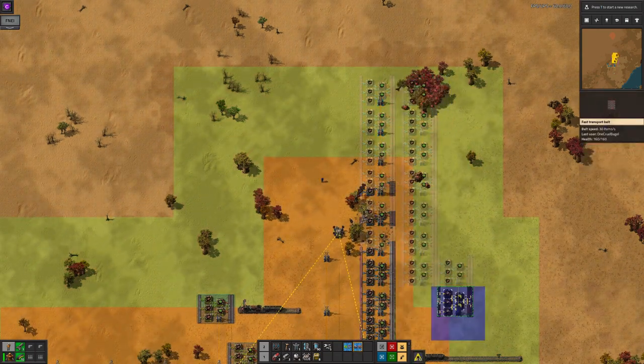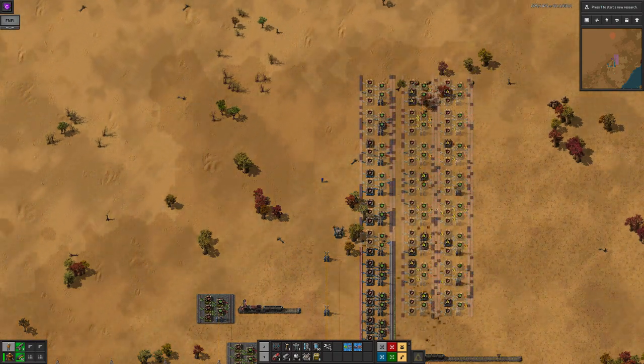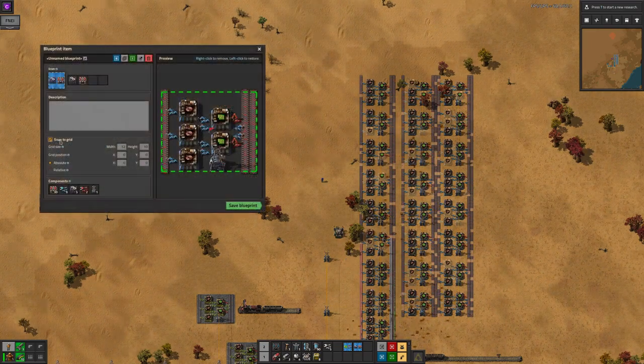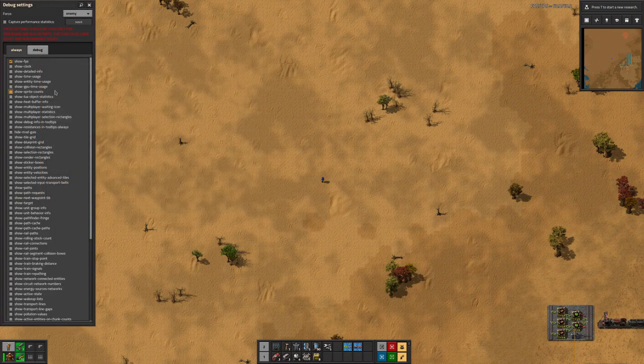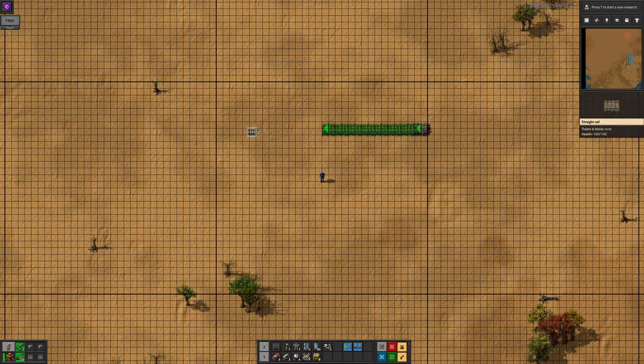Traditionally many people try to set these grids to be chunk aligned — that is, matched up with Factorio's internal 32x32 grid. This can be done by setting the grid size to 32x32, and then making sure that whatever you're blueprinting is the right size to fit in that. Alternatively, you can turn on the show grid option and carefully build your design inside one of the squares.